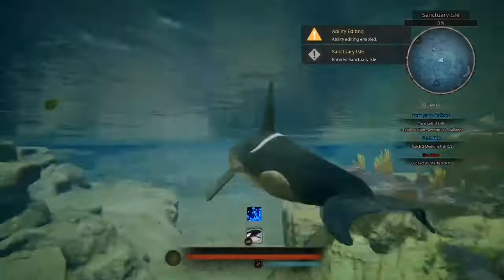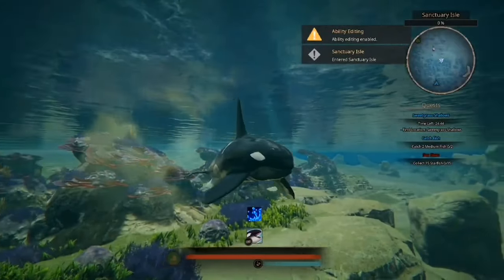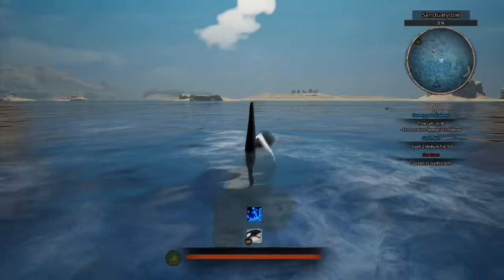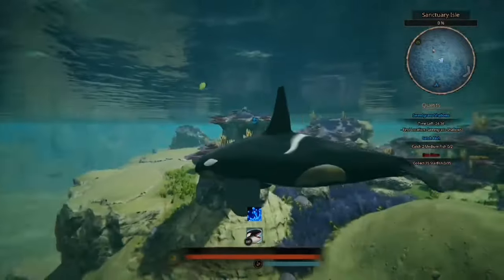A lot of them are modelled off real orca species. Some of them are modelled off of famous orca species, like Tilikum, obviously. Let's have a look at all of the abilities it has. Sorry for my bad wording — I'm just really, really bloody excited.